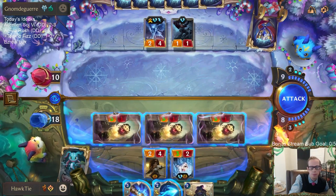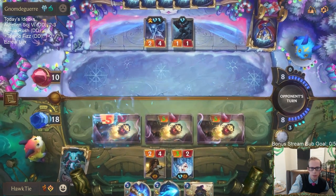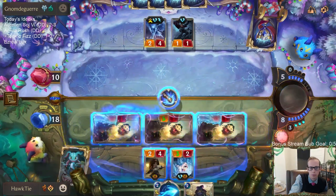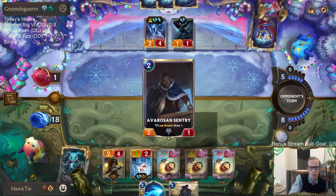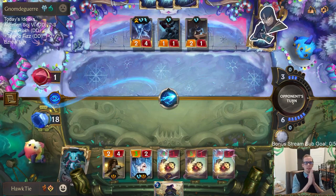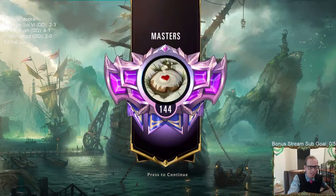They've played two Withering Wails so far — it's kind of unlikely they have another. Take ten. Take nine. Mystic Shot for the win! Yes, Teemo Fizz — we beat our worst possible matchup. Our hand was awesome; we did get Professor Von Yip and all those Daring Poros — that was pretty lucky for us — and we actually won.